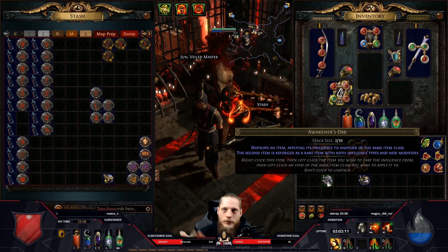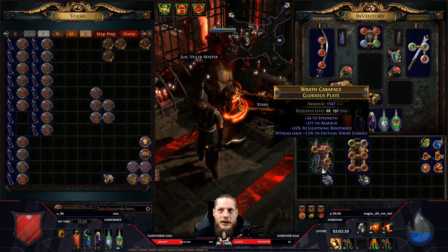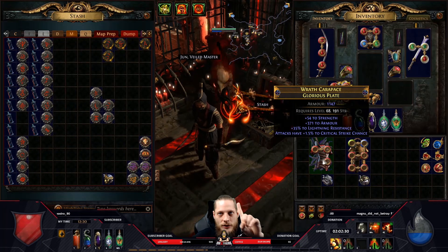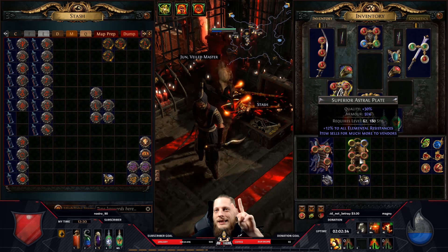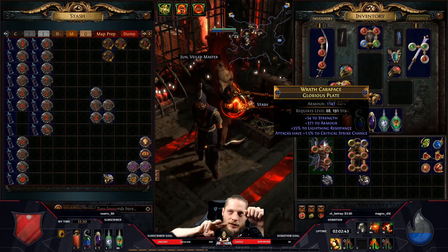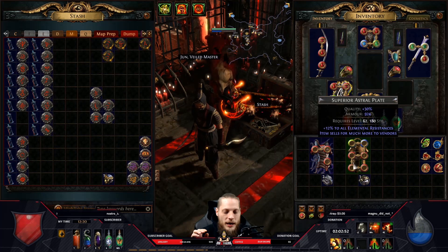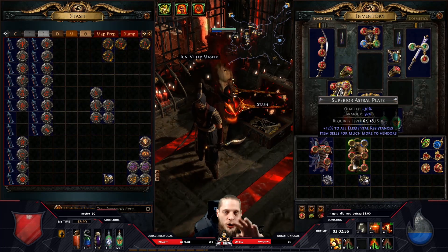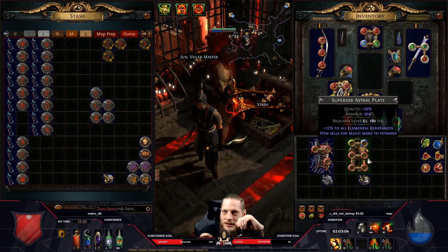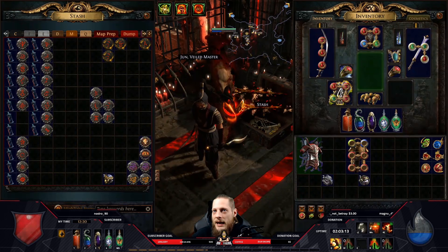The awakener orb drops from the Awakener and lets you combine two influenced items to make a double-influenced item. So if you have one elder stat on one chest and one hunter stat on another chest, those two mods are guaranteed on the result. I use the awakener orb on the elder chest - it transfers the elder influence plus that one elder stat to the new base. The new base stays as is - astral plate, item level 86, 30 quality - and the elder chest gets destroyed.